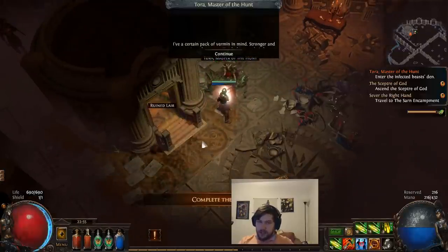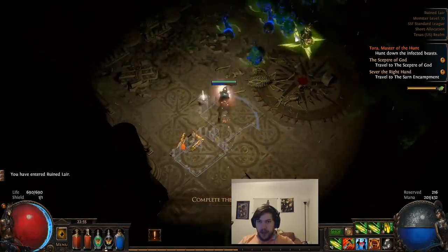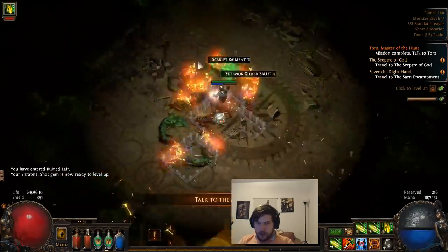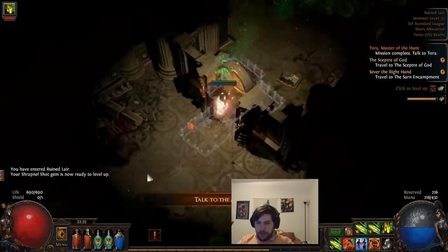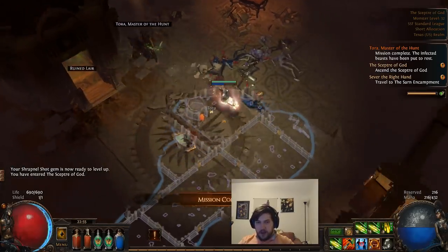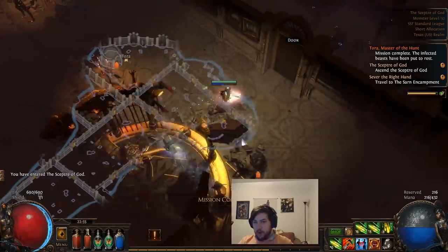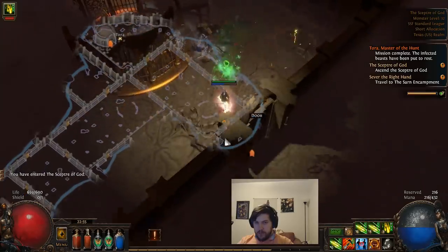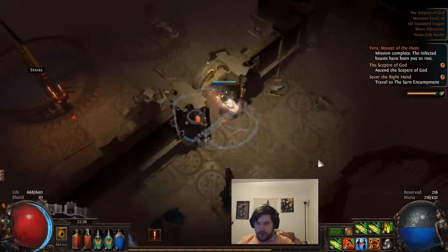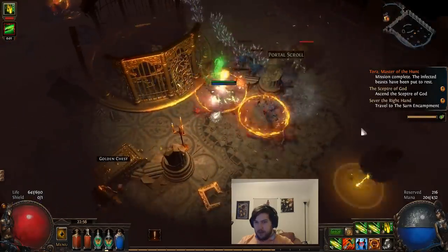I will do the Torah quest. The dens or lairs are actually very quick and easy to do if you stumble upon them, and they usually have blue and yellow monsters in them, which all have increased experience. I like to do these ones for Torah in particular even when zooming through. I do have a certain number of master quests I like to do — otherwise I kind of ignore the masters until end game, because you get an increased amount of experience for doing their quests later on. At a certain point your time is more productively spent leveling.